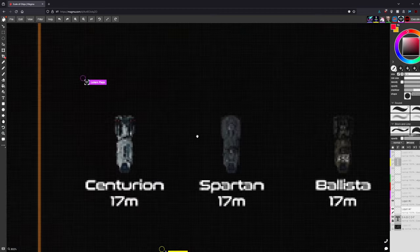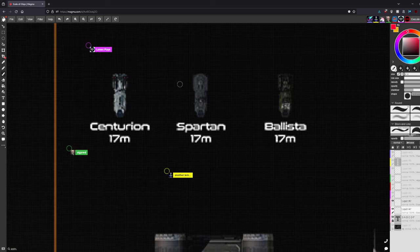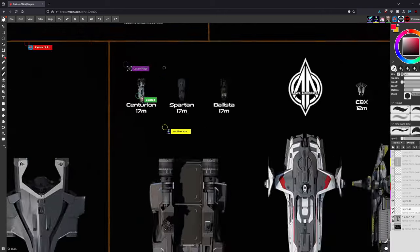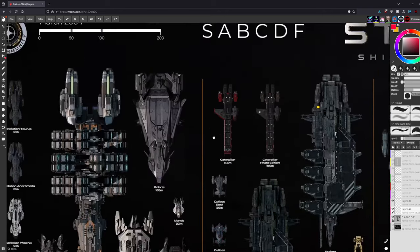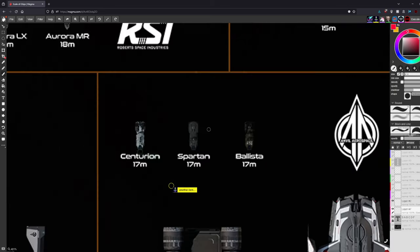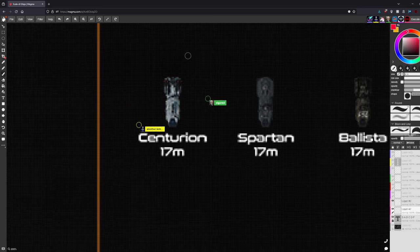The tier system originates from Japan — it's an older Japanese grading system. It eventually made its way into fighting games from Japan, like Street Fighter, and because those games became so popular, people started using it for normal ranking in anything related to video games. Now pretty much everyone knows the S-tier system.